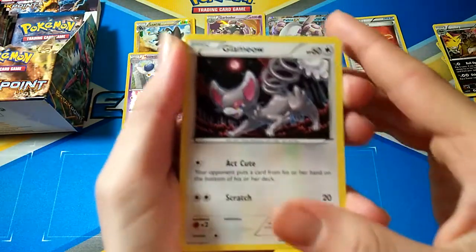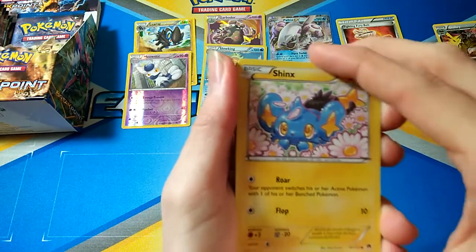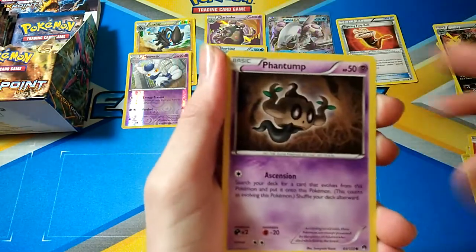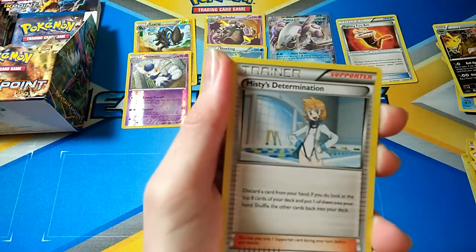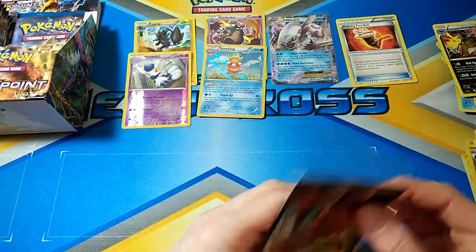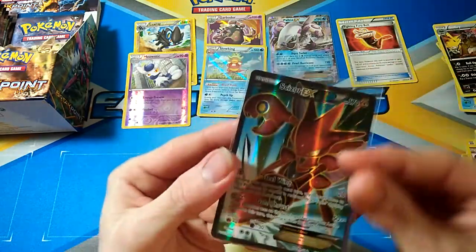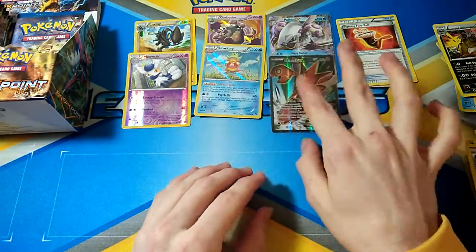Next pack. We have a Glameow, Spritzy - that's a card I need to get out of this. I've finished the set, but Greninja, that's a good card out of this, so hopefully we can pull some of those. Bursting Balloon, Gyarados Spirit Link, Misty's Determination, Pokemon Catcher, and a Scizor EX Full Art. Love Scizor and Scyther - one of my favourite Pokemon of all time. Scizor EX Full Art.